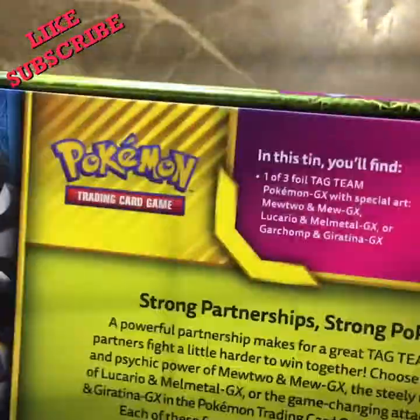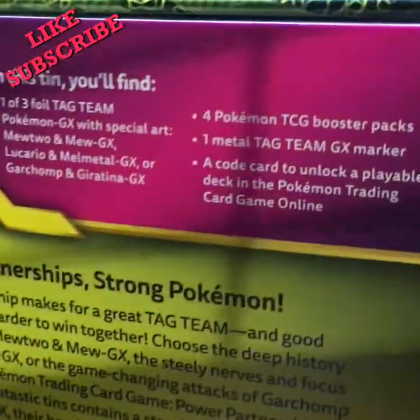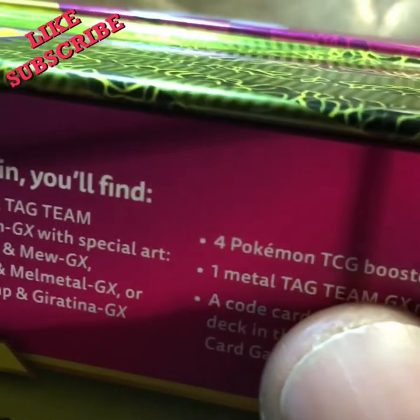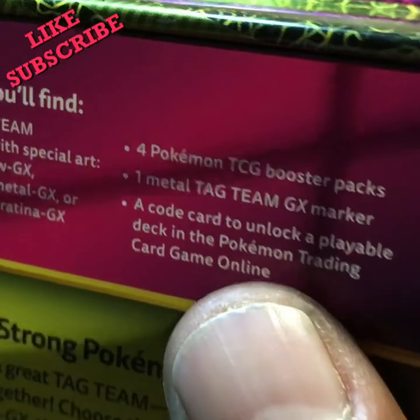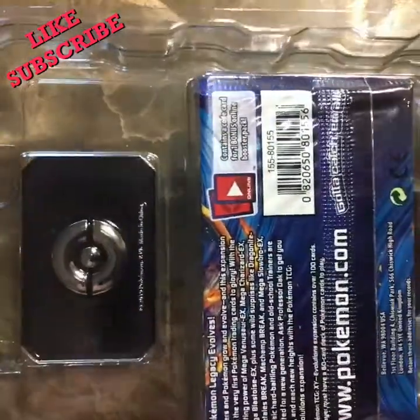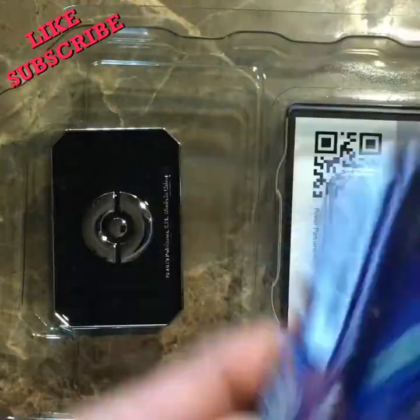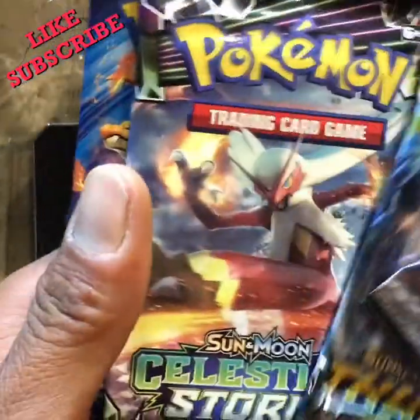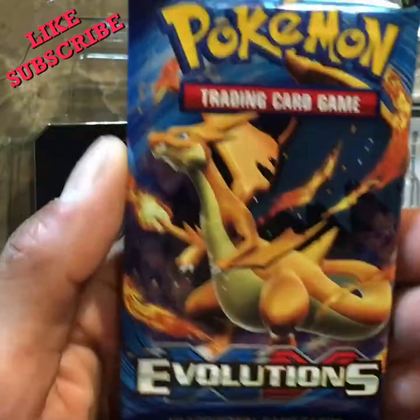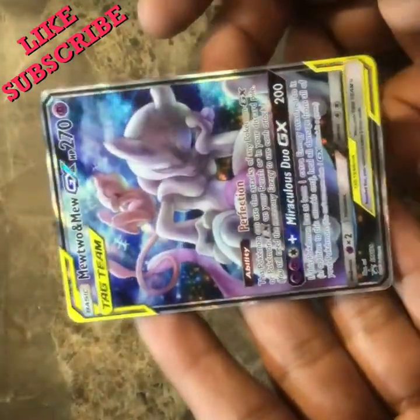Okay, here we go. Let's see what it has inside. It's gonna have one of three foil tag team Pokemon GX special — Mewtwo, you know — it actually has four booster packs, one metal tag team GX marker, and one code to unlock a playable deck online. We already opened the tin. There you go — good luck out there everybody. And here's a Mewtwo card — that is cool! A GX card, well worth it.